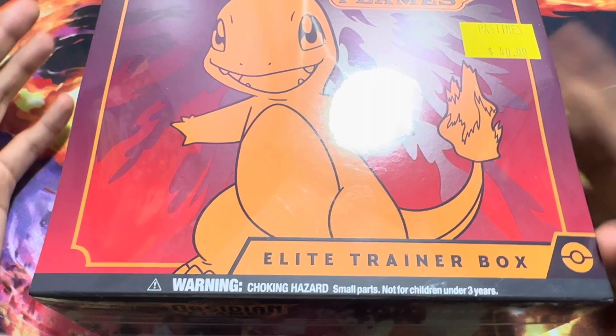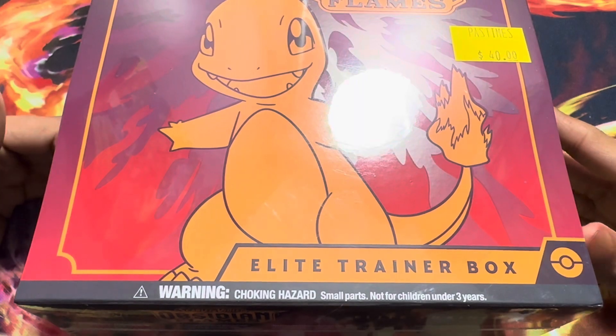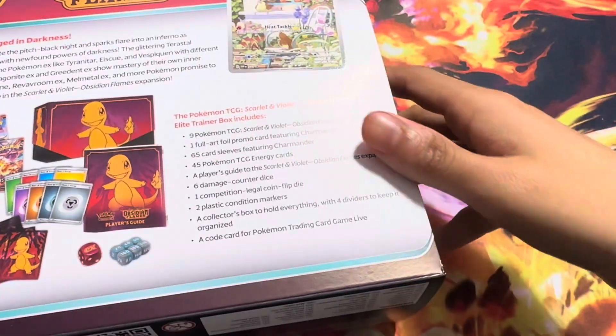Hello guys, welcome back to another video where we have the Elite Trainer Box for Abyss Flames. I'm actually kind of really excited to open this box, mostly because of this card right here — this Charizard card, I mean Charmander card. It actually looks so, so dope.